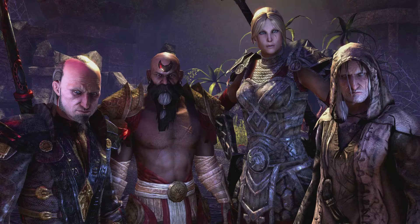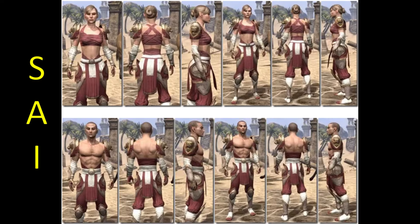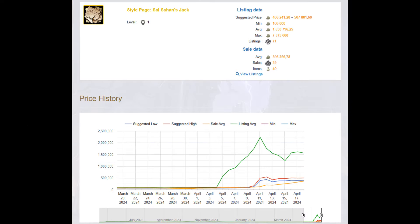Fortunately, all of them with one exception are rather cheap — sometimes even dirt cheap. The exception is Sai Sahan's chest piece.